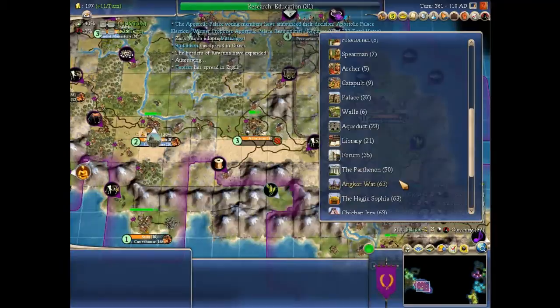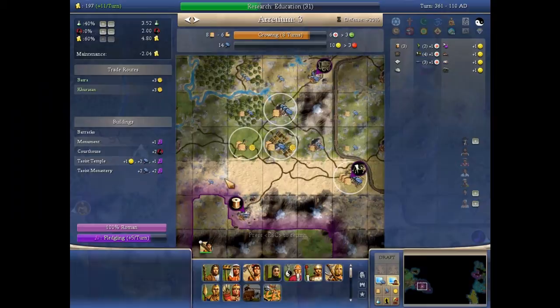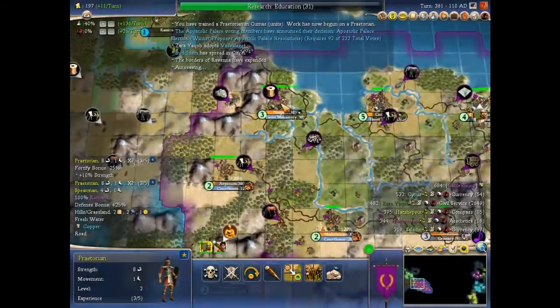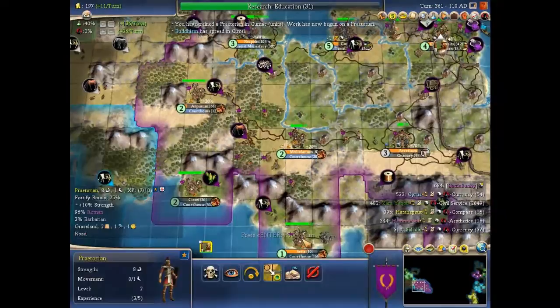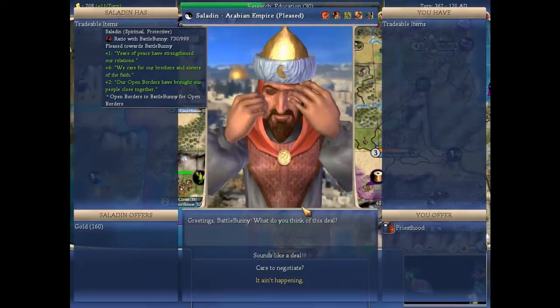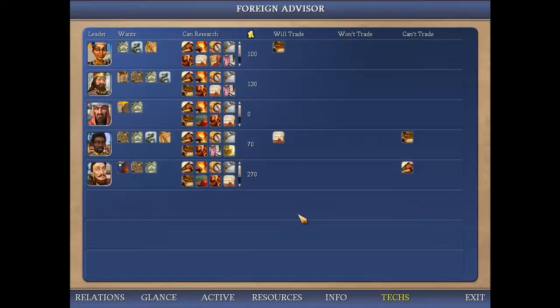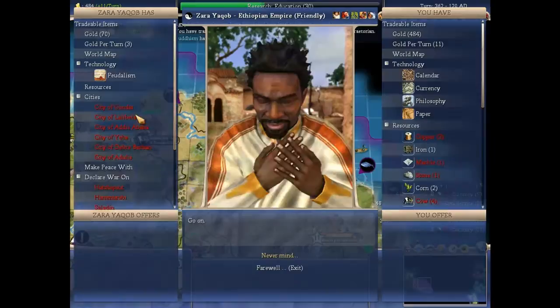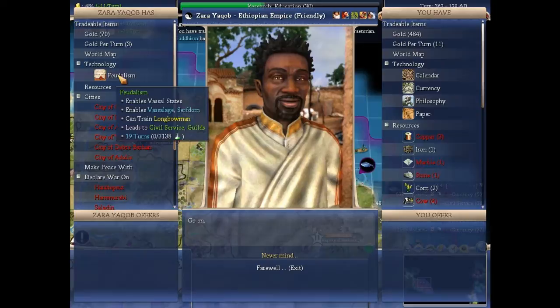The temple is nearly finished — you can actually see the hammers now, it's pretty nice. You want to trade Priesthood for 160 gold? I don't mind. Anybody else want Priesthood? Yeah, Cyrus does. This is a real good beaker multiplier.